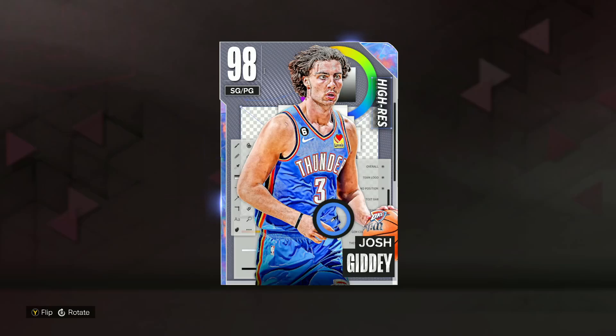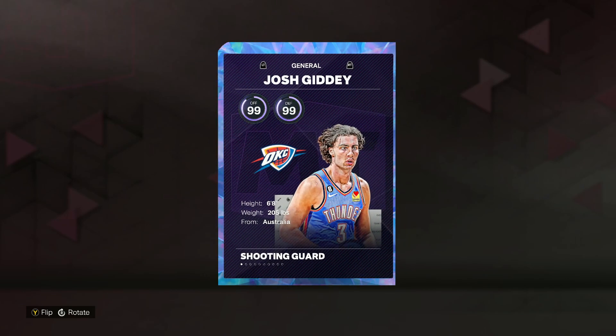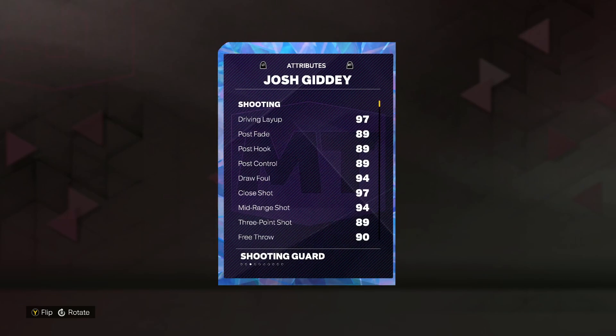In this video, we got a gameplay on the new Galaxy Opal Josh Giddey in NBA 2K23 MyTeam. He's going to be a 98 overall shooting guard and point guard, and he's 6'8", so a great height for that point guard position.